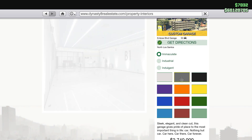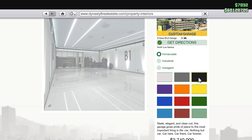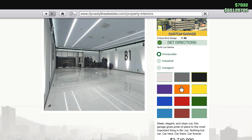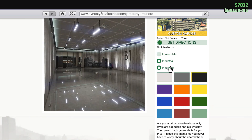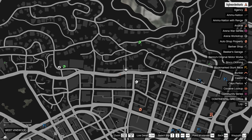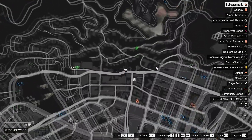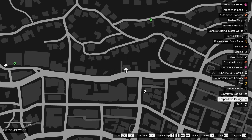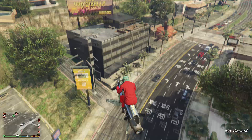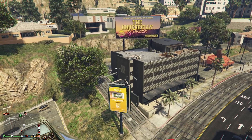You should be able to see the custom garage that will cost you $2,740,000. The garage is located near the lake. It's highlighted as a white garage icon instead of the regular green property icon that we used to have. I'm providing a map here so you guys can see exactly where the location is. It's going to be this gray and black building with a billboard right on top that says 'The Underbelly of Paradise.'